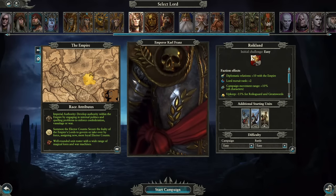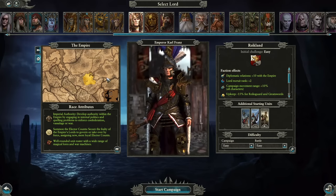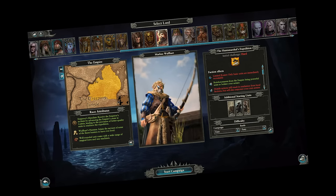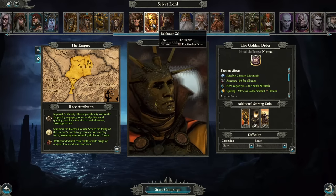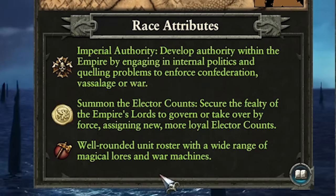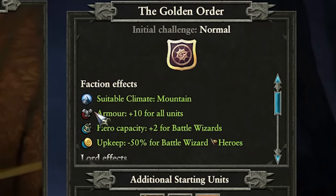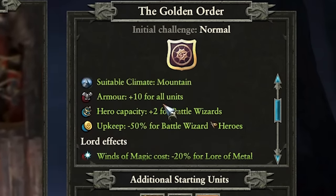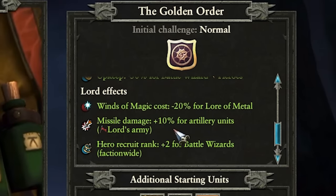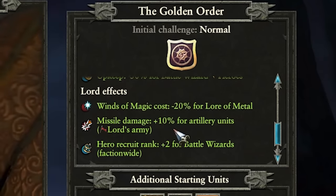The Empire is a very unique faction — basically one great big massive land all swearing fealty to one dude. When it comes to which lord to play, you have a couple of choices: the legendary Emperor Karl Franz, Balthazar Gelt, or Marcus Wolfhardt in the middle of nowhere. We're going to be playing as Balthazar Gelt, because he's a very unique lord. He gets all the classic race attributes — a well-rounded unit roster, the ability to summon the elector counts, imperial authority — but most importantly, his lord effect grants plus 10% missile damage for artillery in his army.